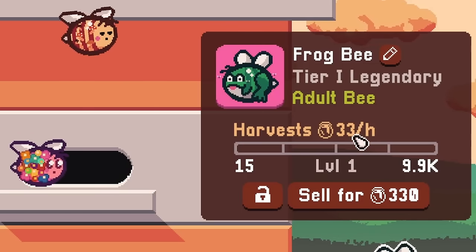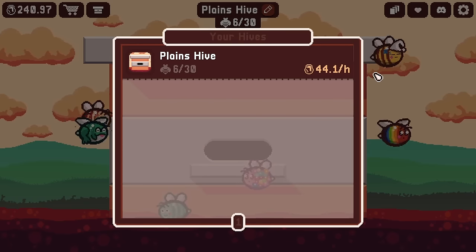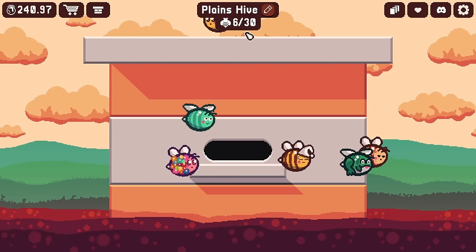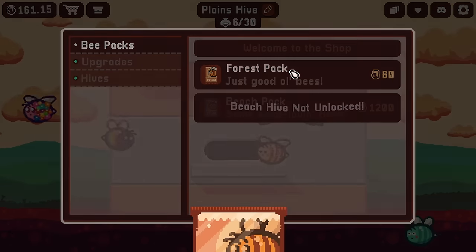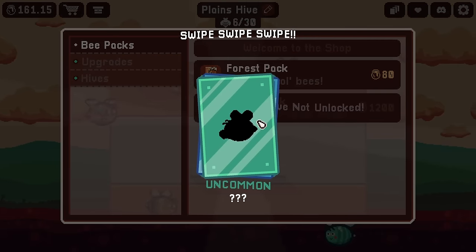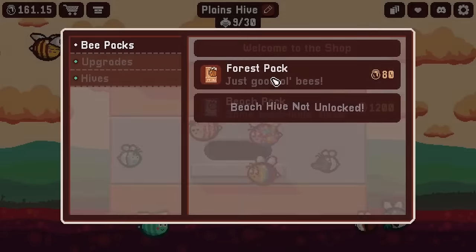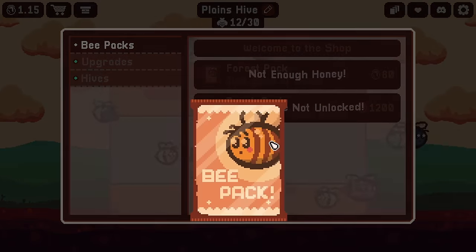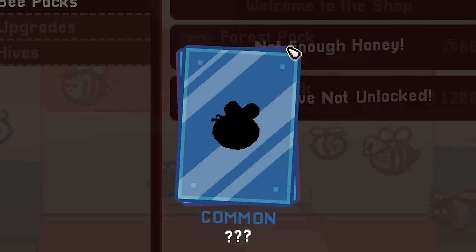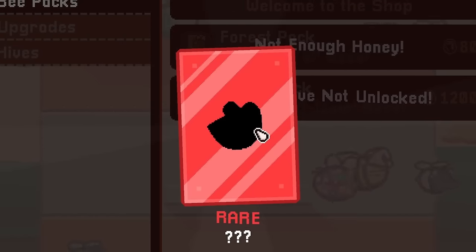Look at how much honey the frog bee generates — 33 an hour! I was hoping it would just double the honey production, but it quadrupled it. And we can still get five times the amount of bees in here. Let's use the money we have to buy three more bee packs, getting some bees we haven't seen before. I wonder if we can get another legendary — so far we're getting a lot of commons and uncommons. Oh, I think that's a legendary... it's a rare, but it's weirdly shaped.